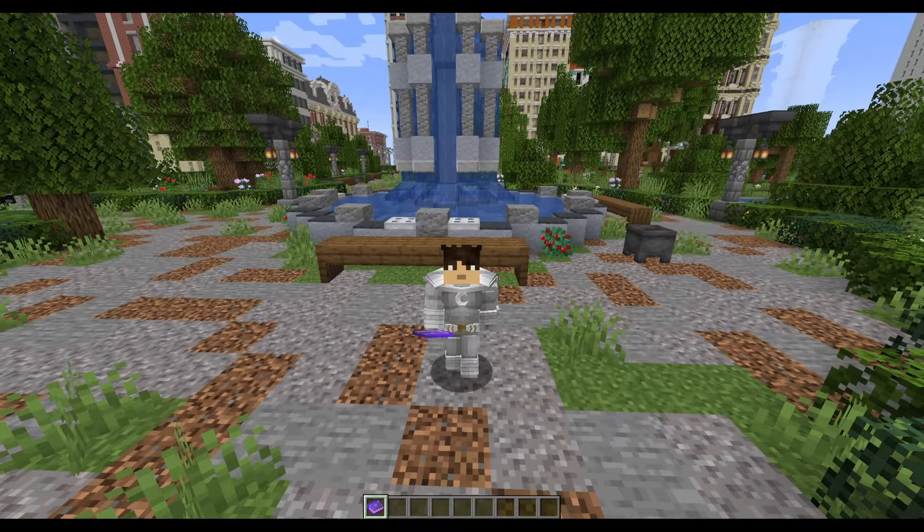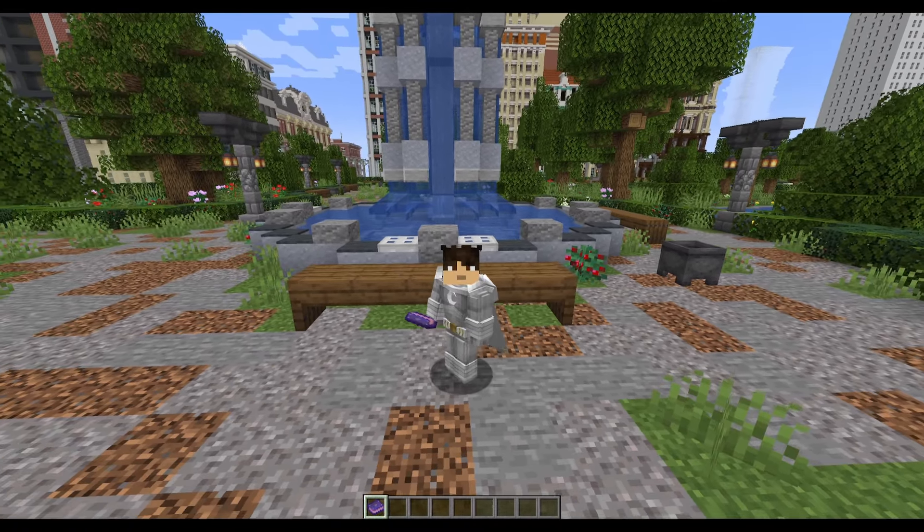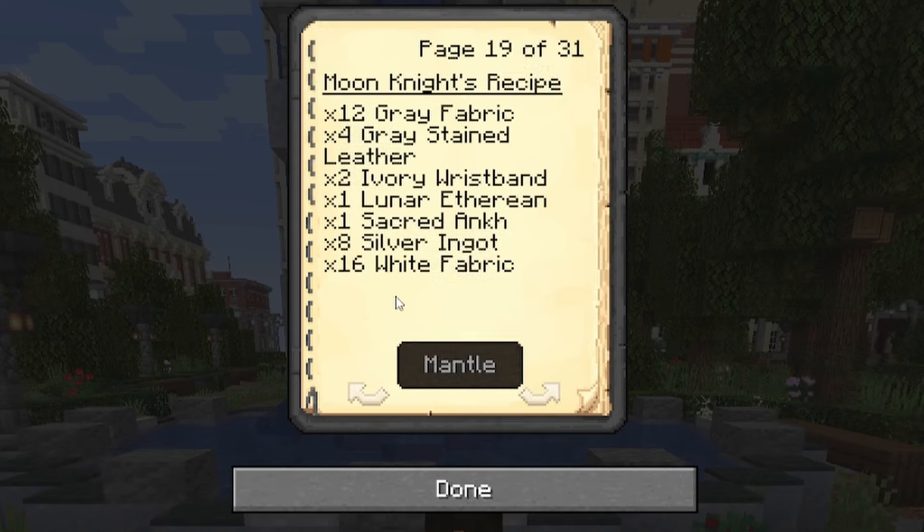Let's jump into crafting Moon Knight. First, crack open the Book of Legends. For Moon Knight's comic suit, you'll need 12 gray fabric, 4 gray stained leather, 2 ivory wristbands, 1 lunar etherean, 1 sacred ink, 8 silver ingots, and 16 white fabric. Sounds easy, right? Well, let's see.